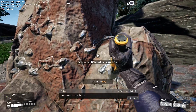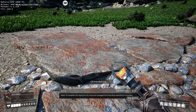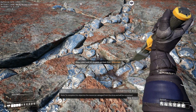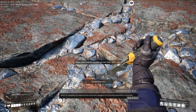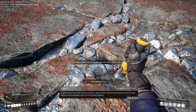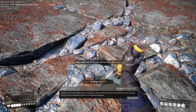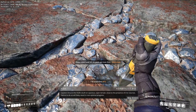Fourth objective: build the hub. Note: to complete this objective, the resources salvaged from the drop pod will be consumed. Caution: ensure the hub is built on spacious open terrain close to the presence of iron sources. Failure to do so will likely result in non-optimal progress.